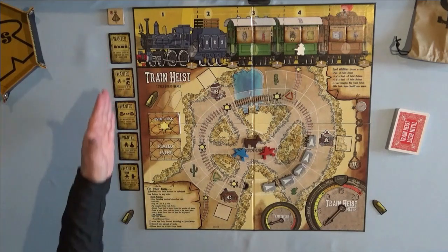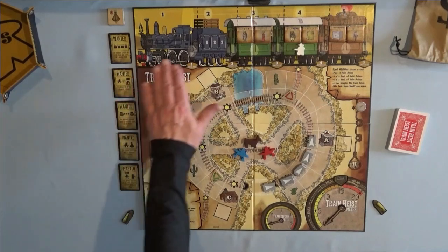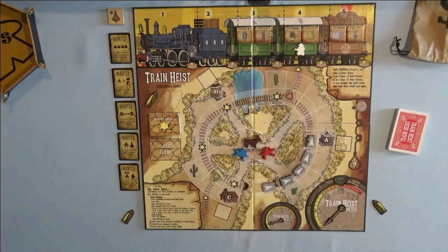On the left side we have the Wanda cards. You're allowed to have one Wanda card per player, so once you get your Wanda card you're stuck with that the rest of the game — you can't get another one. Right here is the event deck. When you flip the event deck over, those are the actions you take, and those are the bullet tokens right above it. Each player starts with one bullet token, and each bullet token gives you an additional action. Across the top is the train, along with the loot that's in the train. You've got the sheriff right below it, who you're trying to avoid throughout the game.